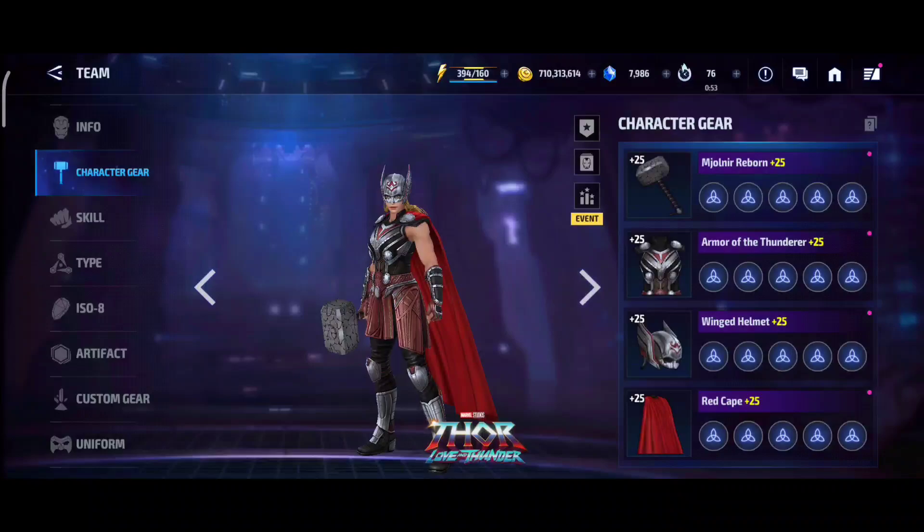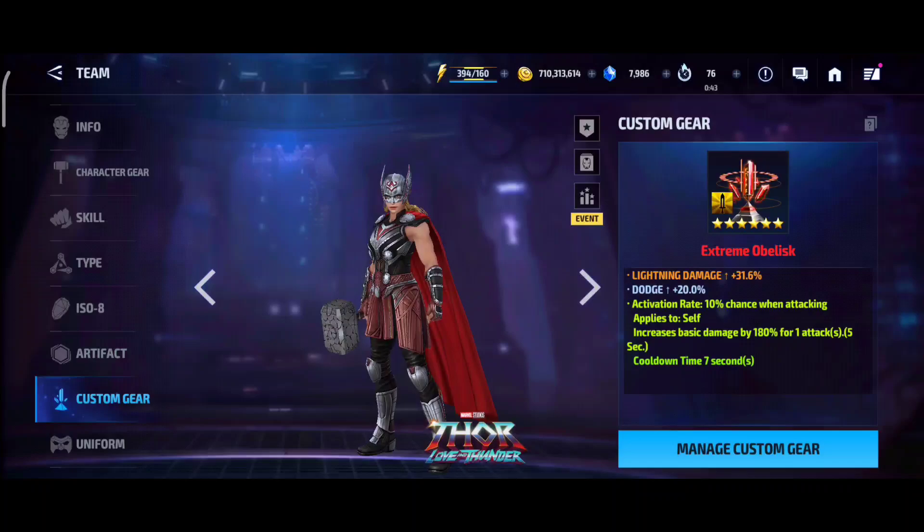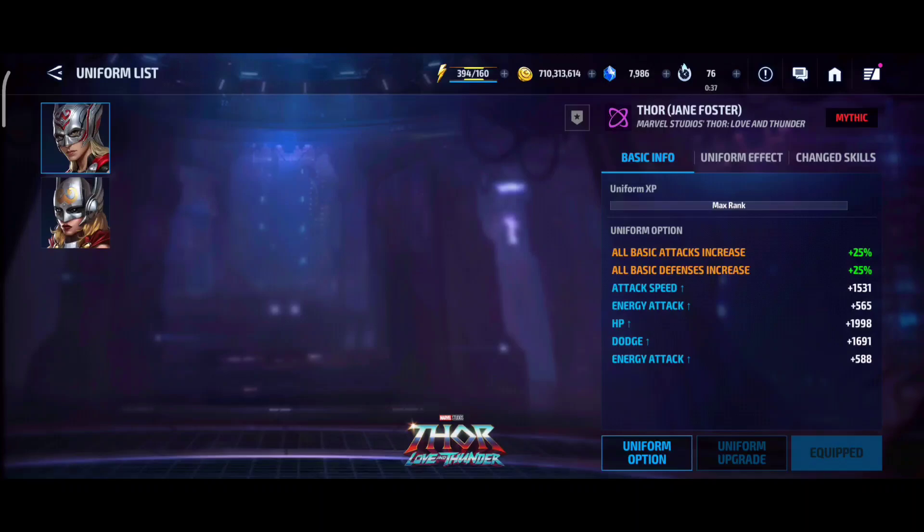For Uruz, we don't have any Uruz on this girl. We have critical rate, all skills are level 6, tap enhancement rank 4, we have Hawkeye stage 6 set, no artifact, and we have a lightning damage dodge 180% damage proc obelisk.